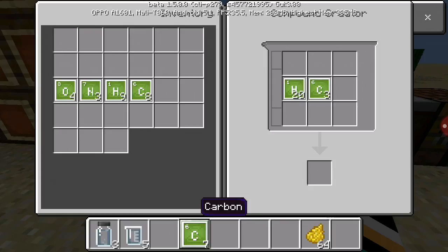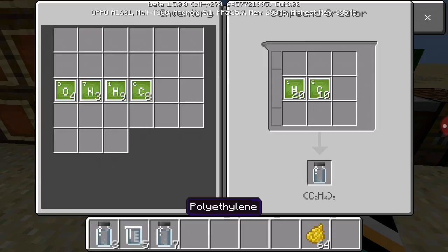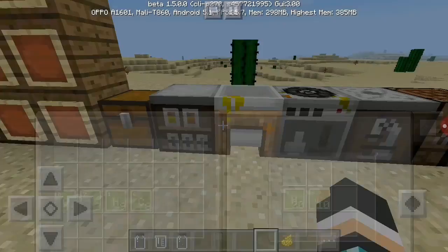Okay, good. Carbon — 10 — just keep tapping and you'll get C, H. Then you need eight of them. Close that.